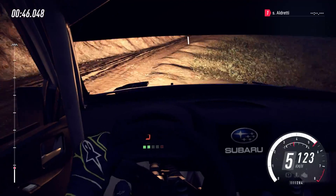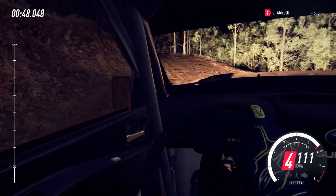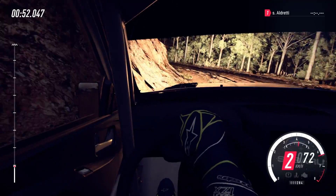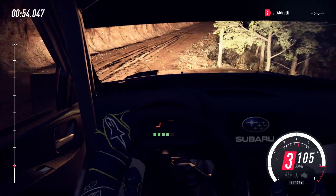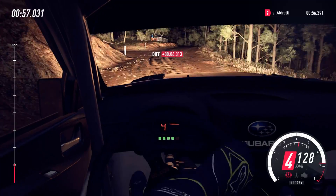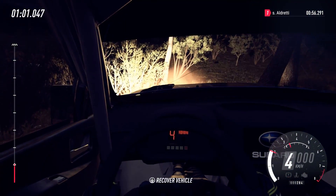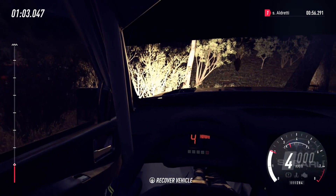Into 5 left long, tightens, tight 3 of a crest, into 4 right long of a crest, into 5 left, 50. That's the actual room.